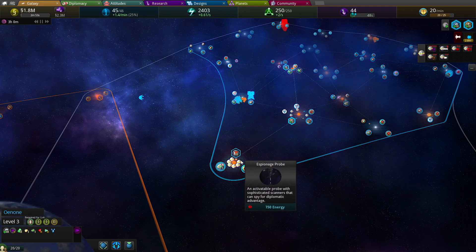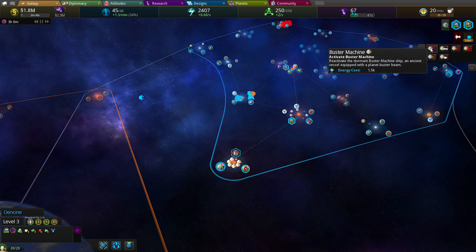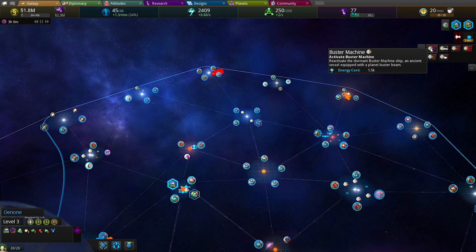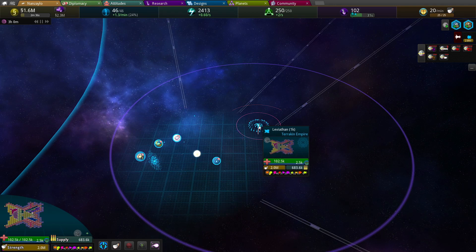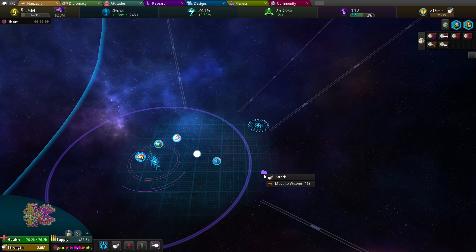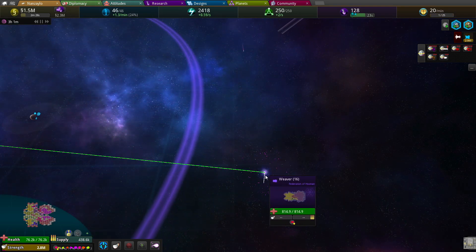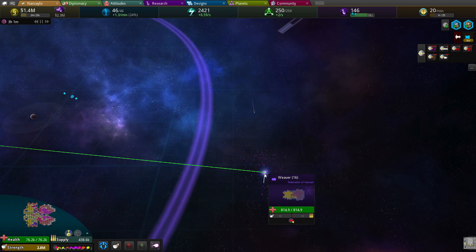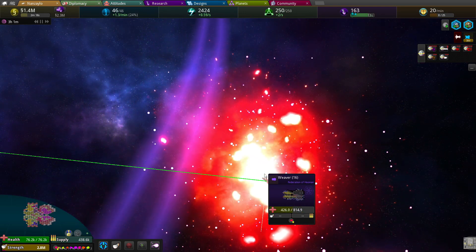What does an espionage probe do? For a diplomatic advantage. Interact a dormant buster machine ship, an ancient vessel equipped with a planet buster beam. Attack! More ships, he's trying to run. There's a torpedo flying at him, super fast. Smoke it! Wow, that's half its health.